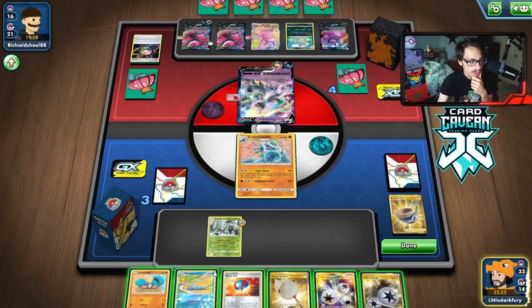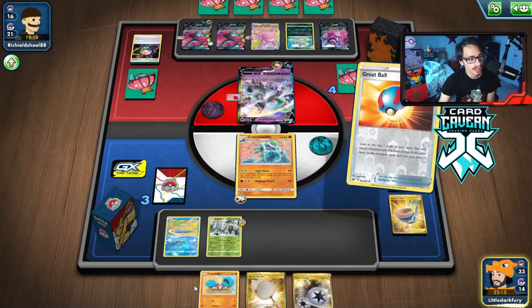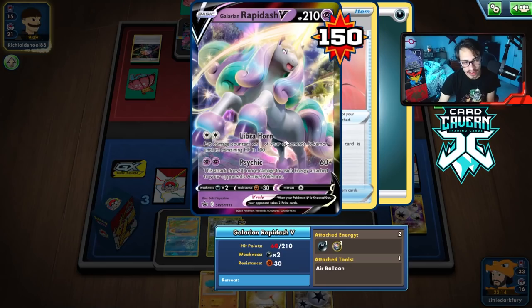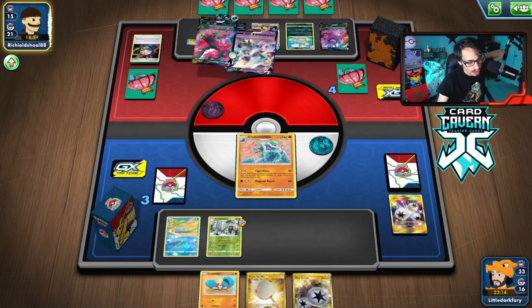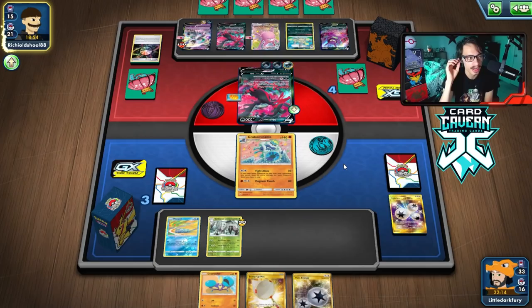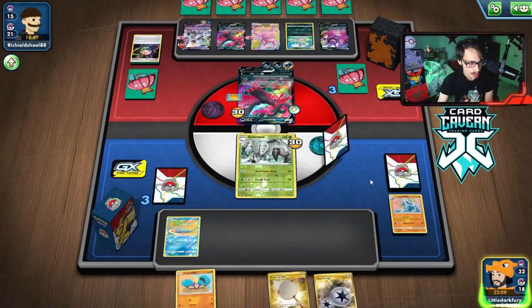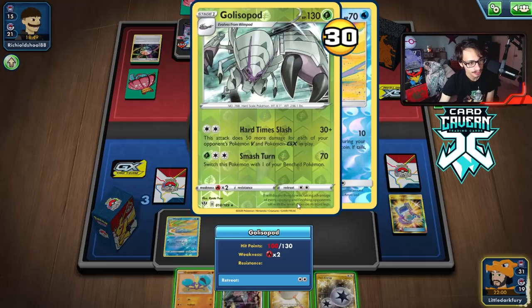We play Echoing Horn to put Malamar back into play and attack. We weren't going to kill them — doing 200 damage so we hit for damage instead. They will kill us then we just kill them with Glissapod. It's good to hit the Rapidash and put damage on it. We still need a supporter but at least we have energy. I might have missed a knockout earlier but I think it was right to attack. They don't have the Rapidash attack this turn — I was scared they'd just knock us out with Psychic.